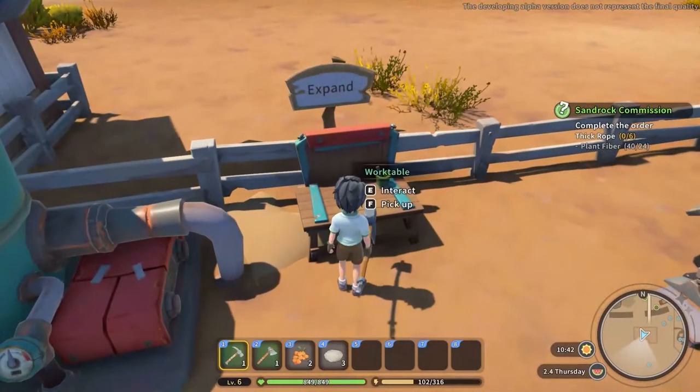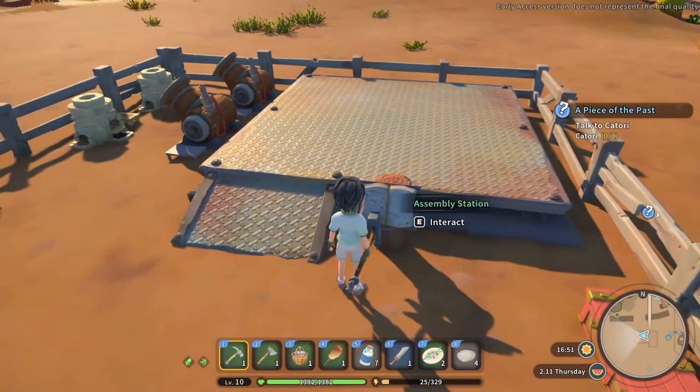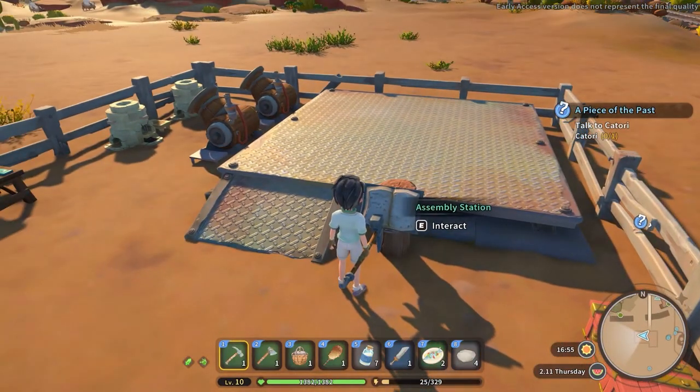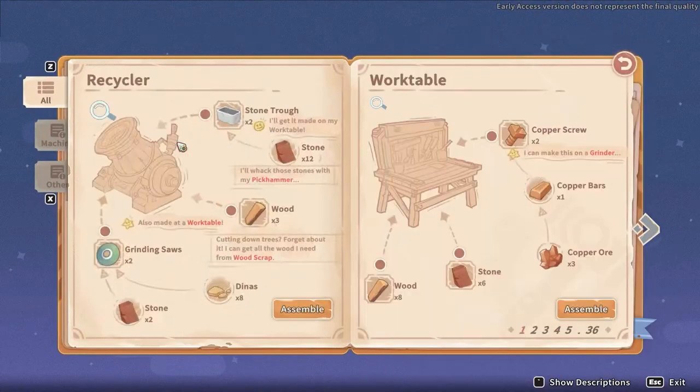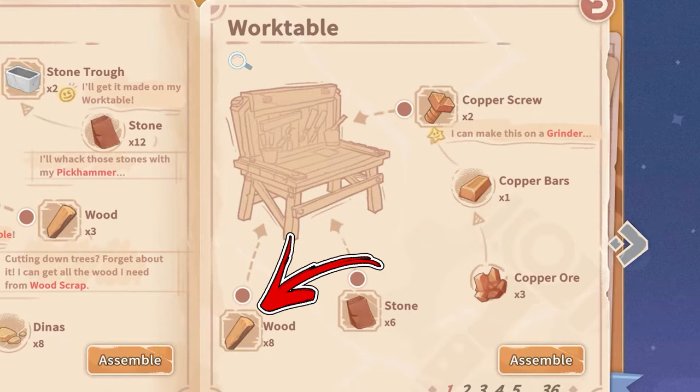The Water Table is a basic crafting station that by default you will already have. In case you don't have it or want to build another one, you have to interact with an assembly station. To craft it you will need two copper screws, six stone, and eight wood.